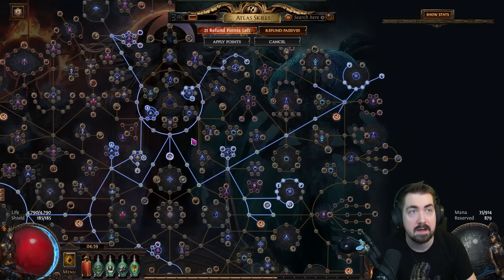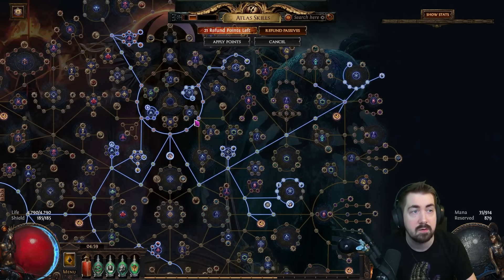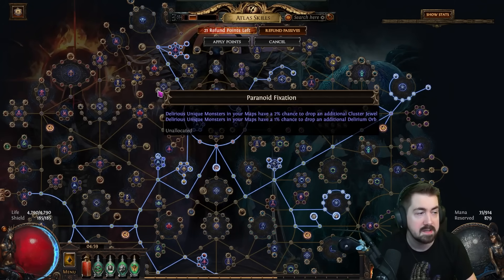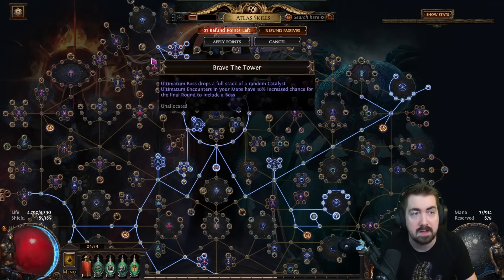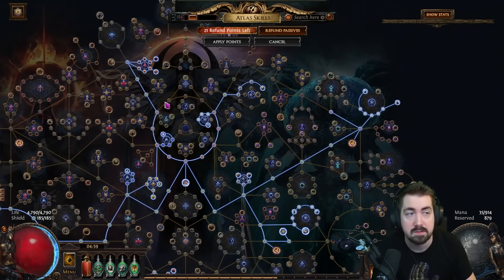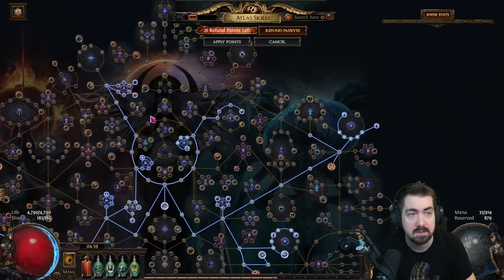Delirium - pretty much only high tier maps. A lot of people farm it hoping to get item level 84-85 cluster jewels because many of those are pretty expensive. So Delirium is generally high tier maps. Ritual is also high tier maps because you very much care about the bases - you want things like blizzard crowns and you do want those to have high item level. I wouldn't do Ritual in low tier maps at all.